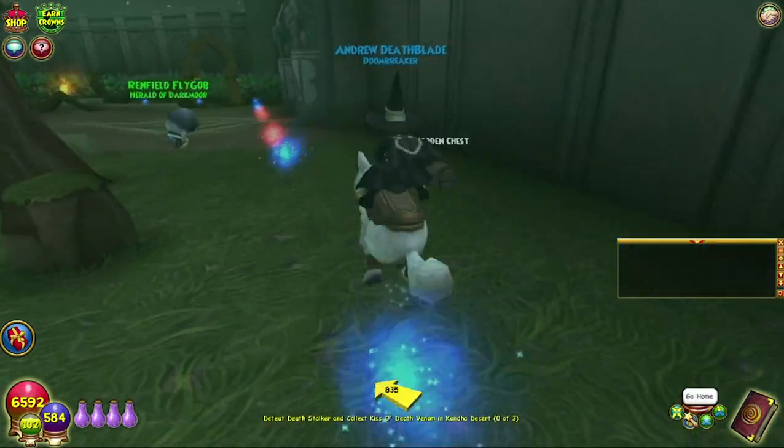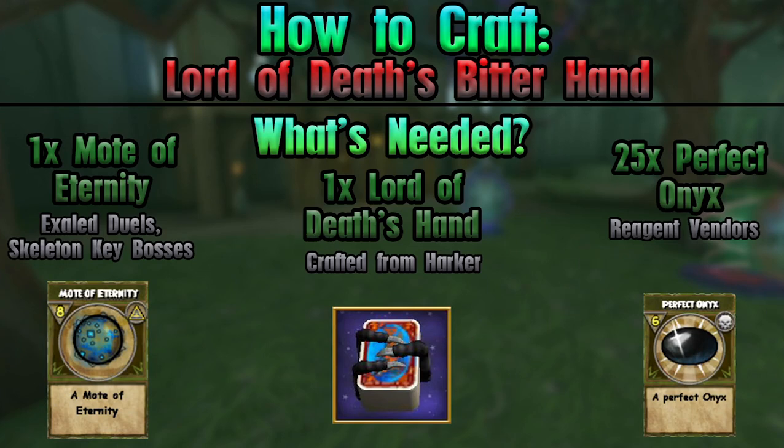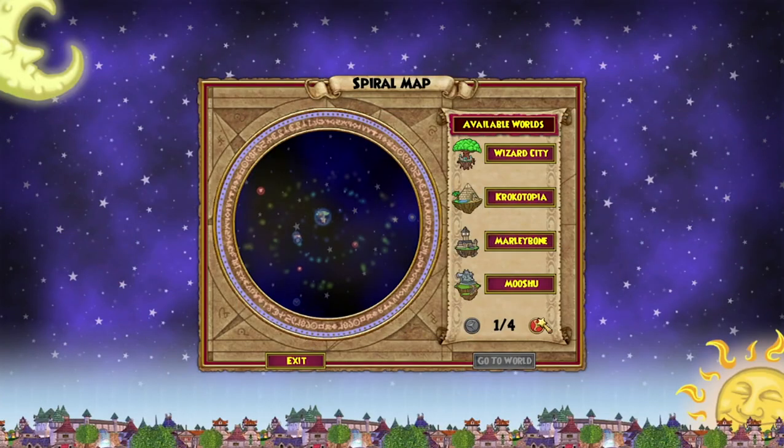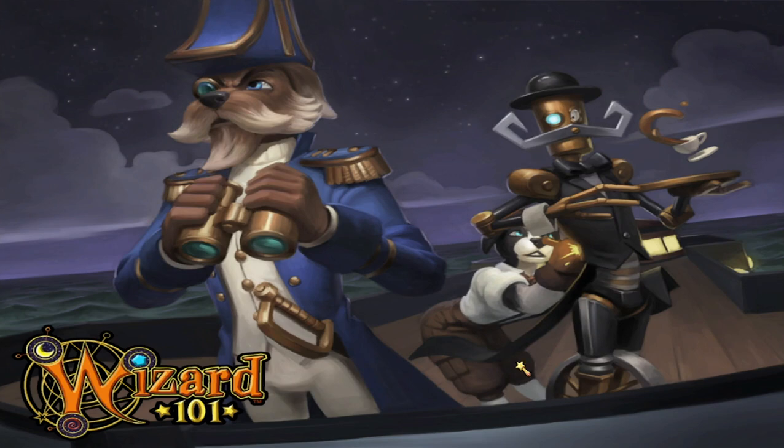On screen right now are all of the things you should need — all of the requirements you have to have fulfilled to be able to craft this. Let's head over to Celestia, so that's fun.